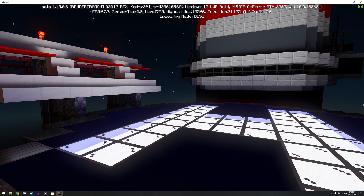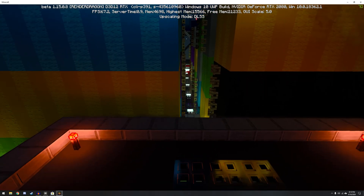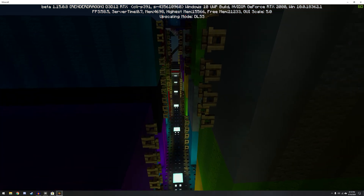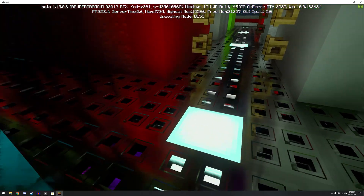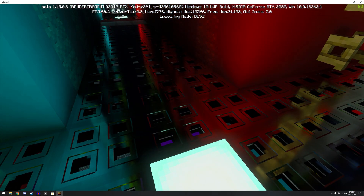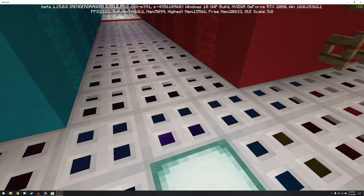Metro Exodus, which came out last year, also had ray tracing. That game looked very, very good with ray tracing, although the game is also pitch black for a pretty good portion of it, so you couldn't see all the fancy light effects. Most games don't make as huge of a difference with ray tracing on or off — I don't think most people would notice.